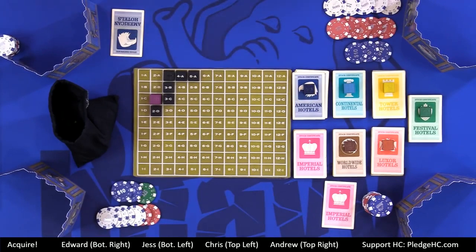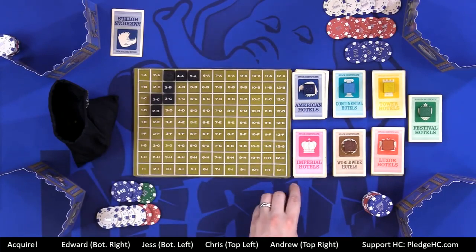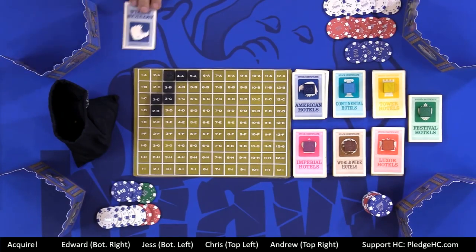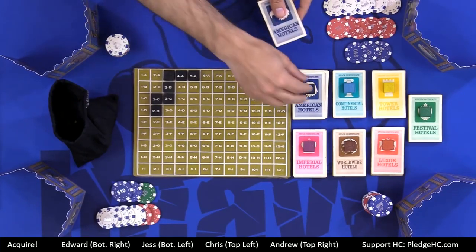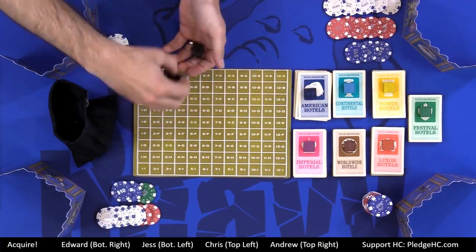Quick question: when deciding what to do with your shares, can you mix options — like sell some and trade in some? To the best of my knowledge, yes, you can mix and match. The rules confirm players can choose more than one option, so you can hold, sell, or trade in any combination.